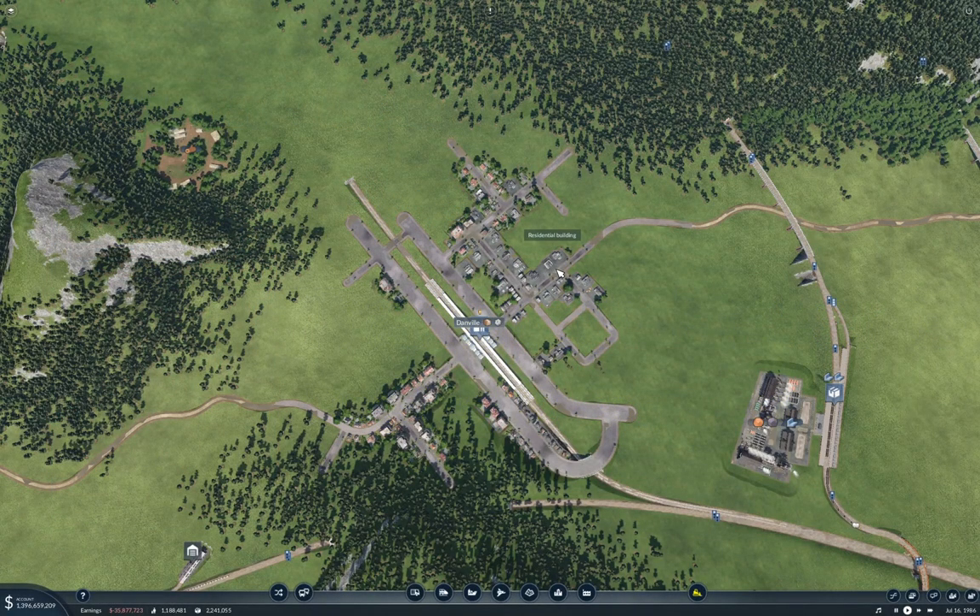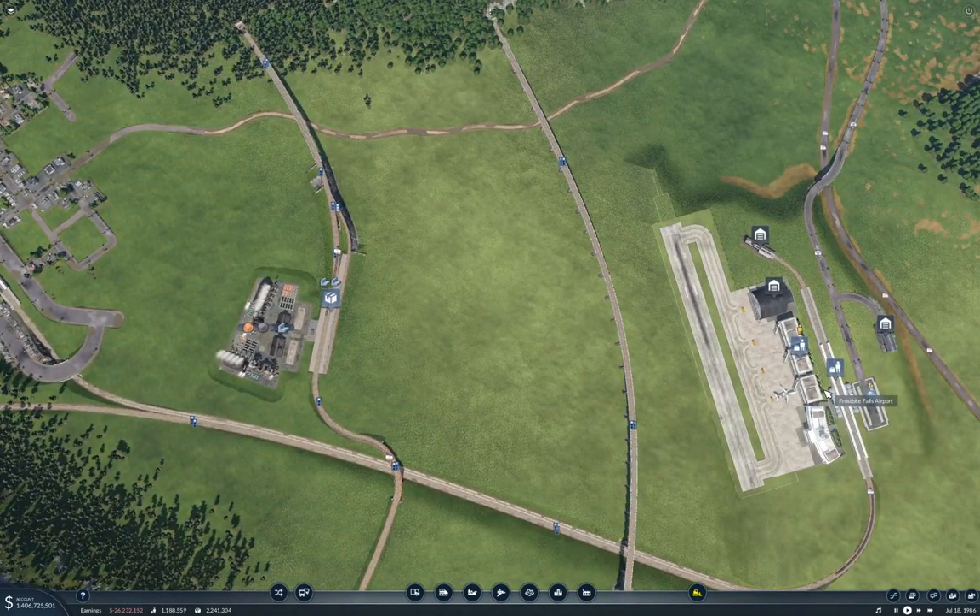Hello everyone, welcome back to Transport Fever 2. This is the Stepford map. Last time around, we got Danville connected up to the Frostbite Falls airport. That's not nearly as useful as it could be.